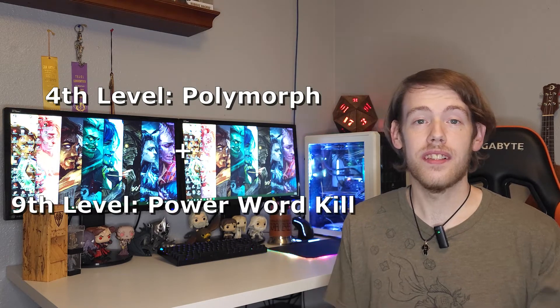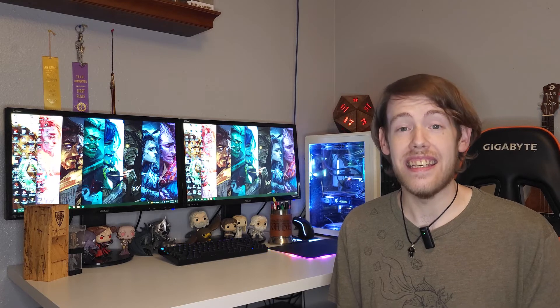And moving on to the last one, we're going to call this one Insta Kill. For this combo, you're going to be casting 4th level Polymorph and 9th level Power Word Kill. You're going to pick your target and cast Polymorph on them, choosing a creature that has less than 100 hit points. And then immediately after, you're going to cast Power Word Kill. Now, I know what you're saying — Matthew, with Polymorph they'll just be brought down to 0 and revert back to their form. No. Power Word Kill instantly kills the target. They are not brought down to 0 hit points. They just die. This is by far the most broken combo to end any encounter.